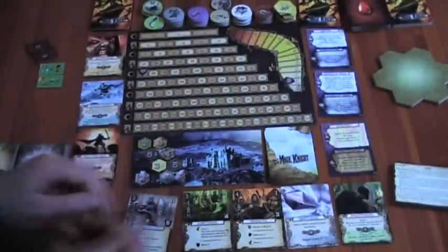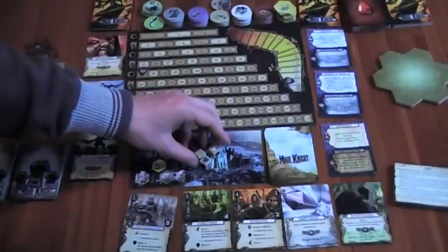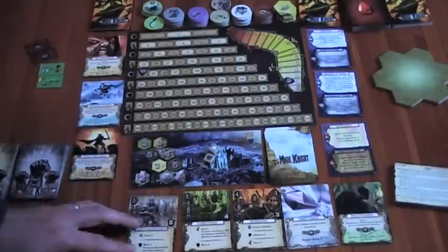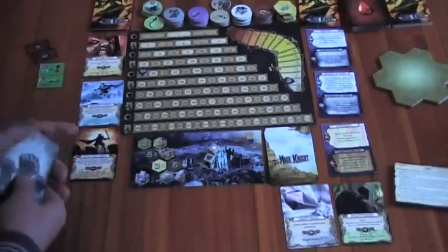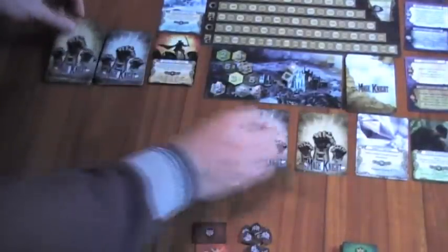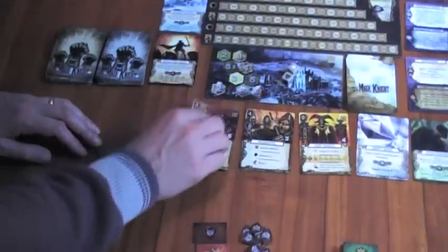Now we're moving into the second night. Let's re-roll our mana for the source — a white, a gold, and a green; that gold is depleted. We refresh the unit offer — this goes on the bottom. We've revealed a quartile, so when we refresh we alternate: we draw one gold, one silver, and one gold. So these are elite units, regular units, elite units.